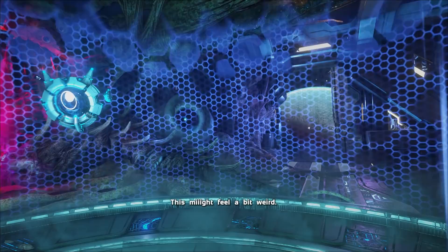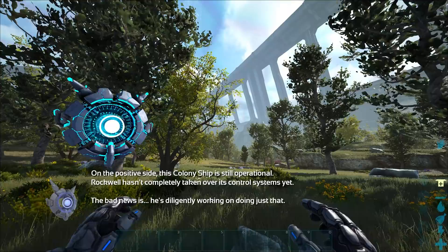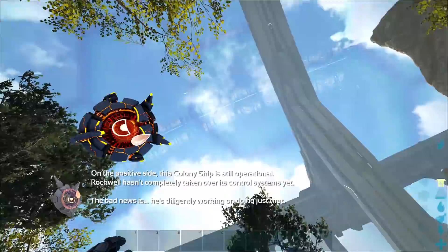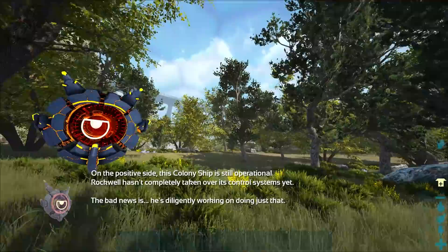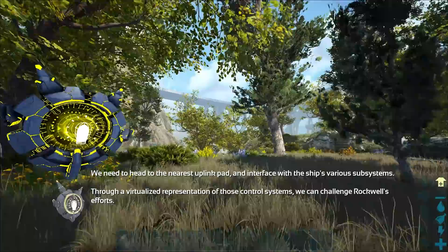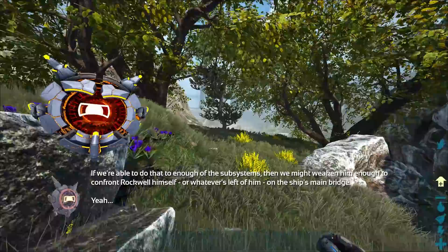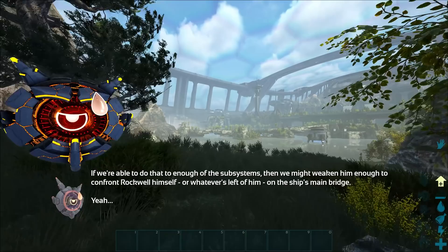This might feel a bit weird. All righty then. So, how do the humans put it? I've got some good news and some bad news. On the positive side, this colony ship is still operational. Rockwell hasn't completely taken over its control systems yet. But the bad news is, he's diligently working on doing just that. We need to head to the nearest uplink pad and interface with the ship's various subsystems. Through a virtualized representation of those control systems, we can challenge Rockwell's efforts.